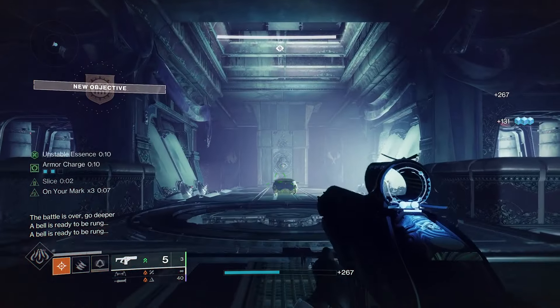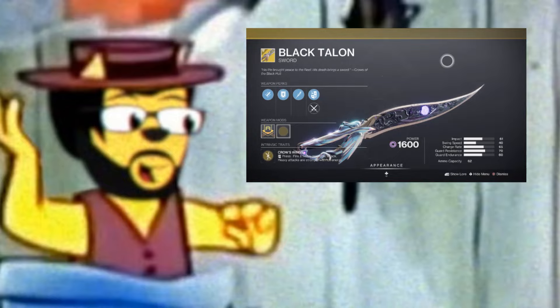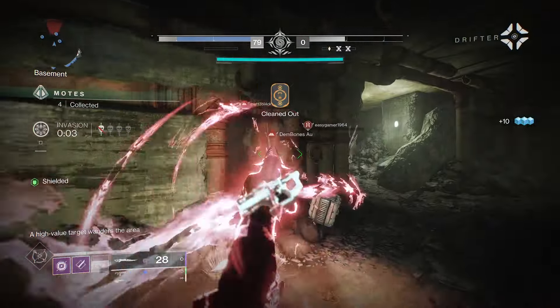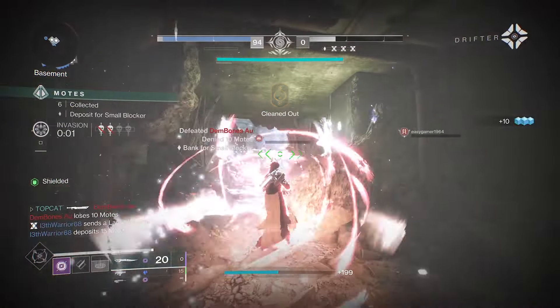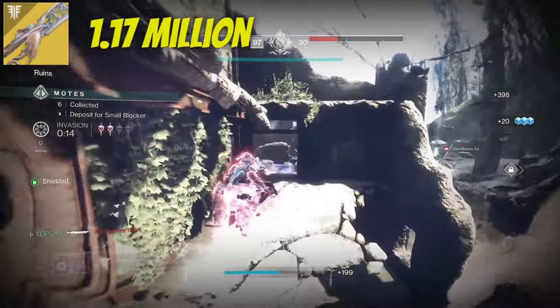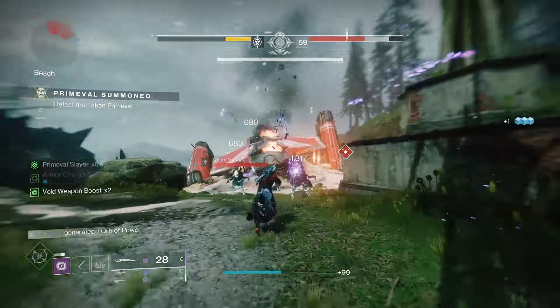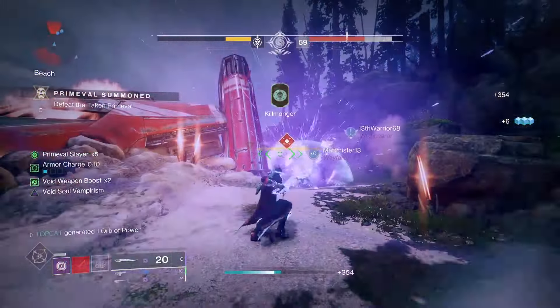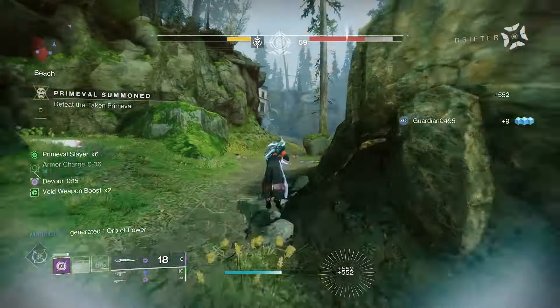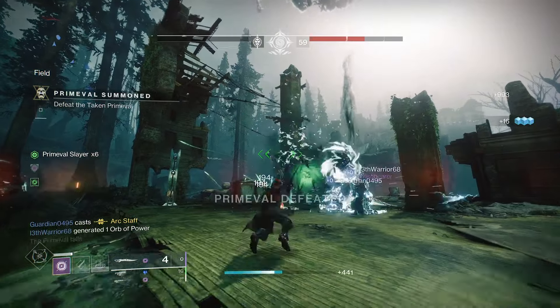Now this video isn't going from worst to best, but we are starting with Black Talon and it is the worst. Sad as this is, this void yeeting terror will have to stay in the Crucible. It's only really good for damage on the go, as when you attack with it this moves you forwards, so three swipes and you'll be outside position of a well. And when I saw its true damage numbers I nearly cried, only clearing 1.17 million.